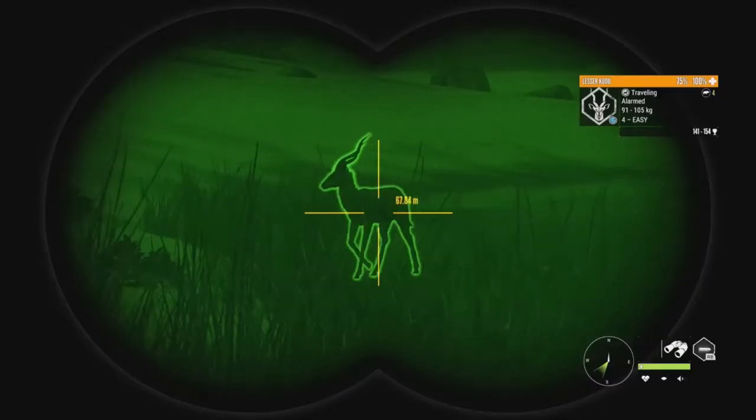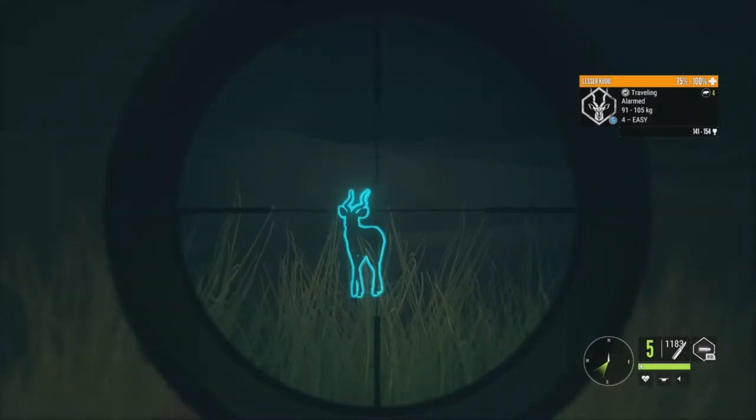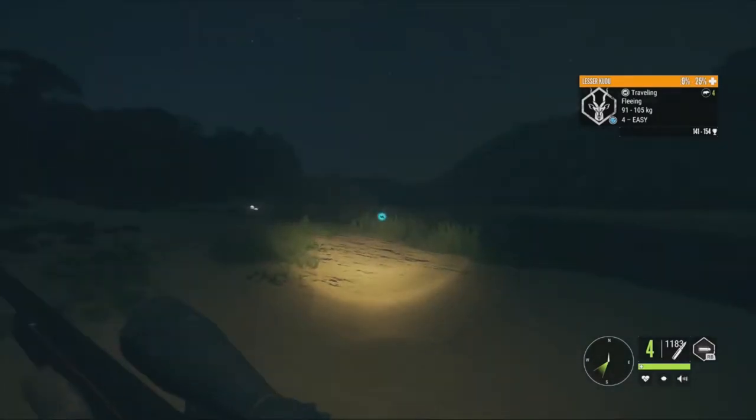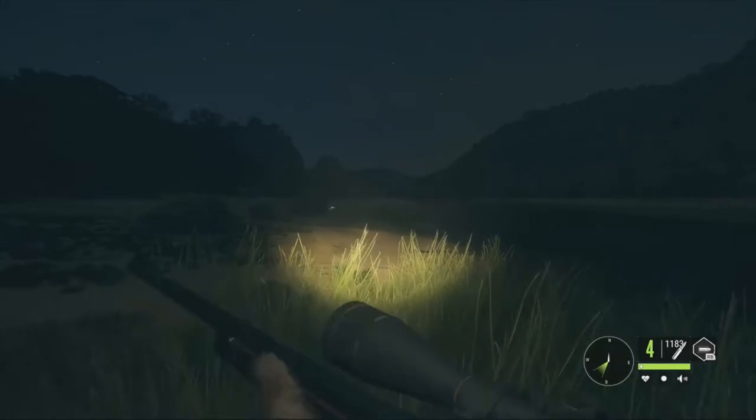We actually have a really nice Kudu right here — I didn't even see him, just kind of ran up on him. He's level 4, 141 to 154, so 151 is Diamond. This is a pretty decent level 4, and we dropped him right away, so we're going to go ahead and check this guy out. Just kind of ran right up on these guys.